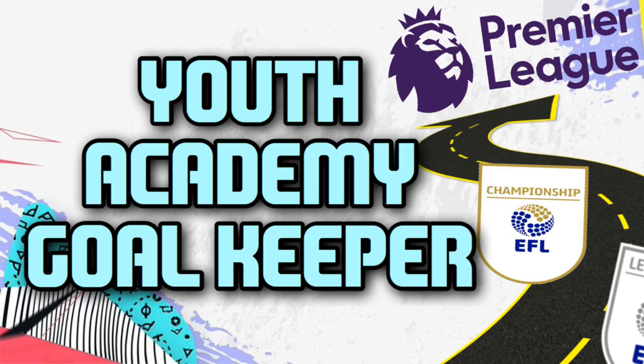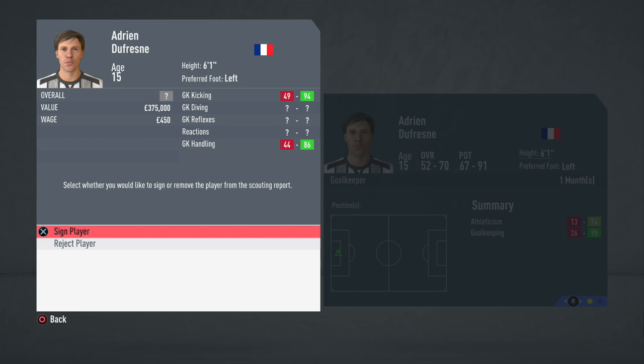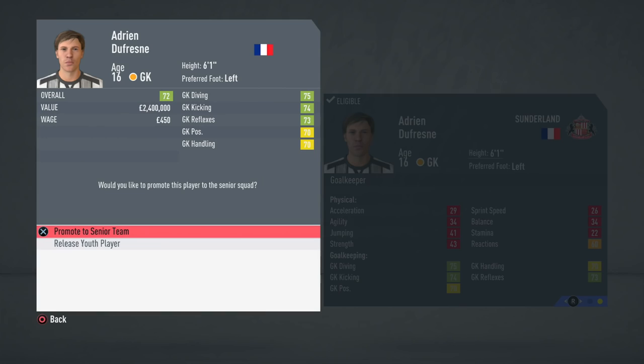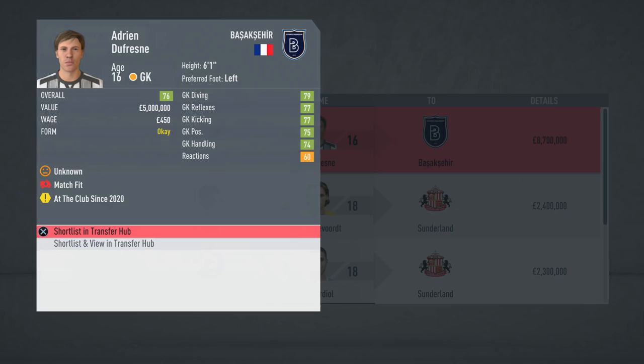The final tip is similar: train up a youth academy goalkeeper and sell for a massive profit. I scouted Adrian DeFrens at only 15 years of age — overall range 52 to 70, potential range 67 to 91. Being only 15 we can't promote him to the senior team immediately, but it gives us a full year to train him and increase his value. By age 16 he had an overall of 72 and a value of 2.4 million. I promoted him to the senior team, continued training him, and managed to sell him for a massive profit of 8.7 million — a lot of money for a third division team.